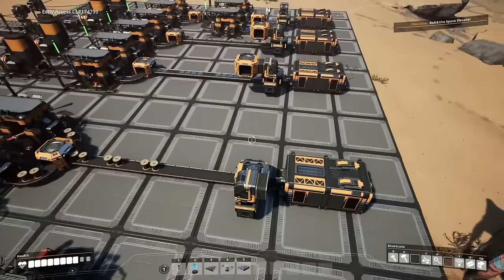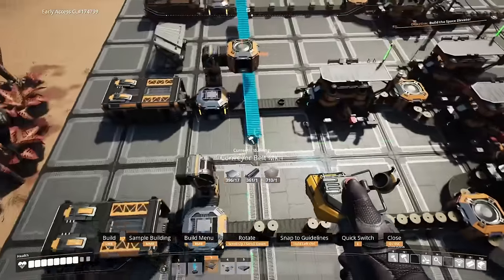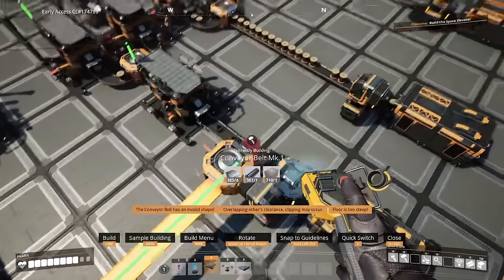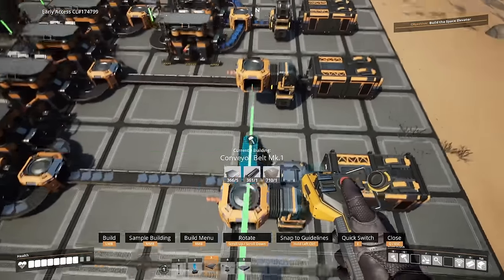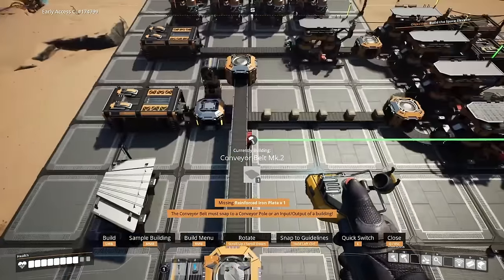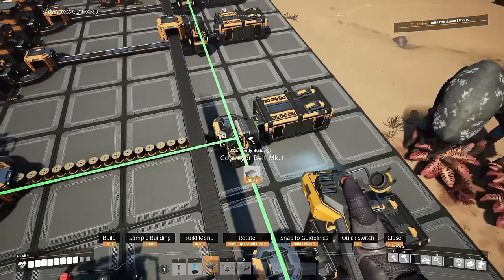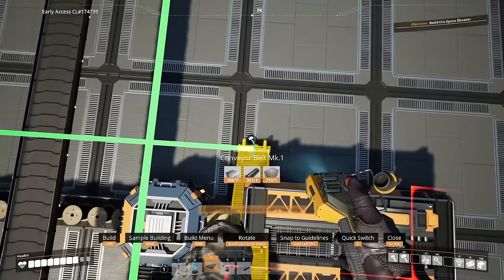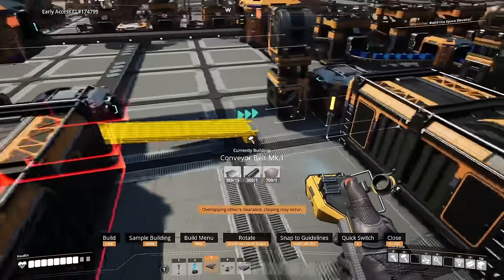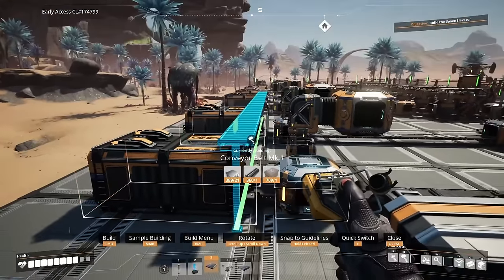Run a conveyor across these mergers all the way to the end — this needs to be a mark 2 belt. For the wire line, run it up and to the right since it's a full line of 60 wire and we need to handle overflow. Run that across the mergers as well.